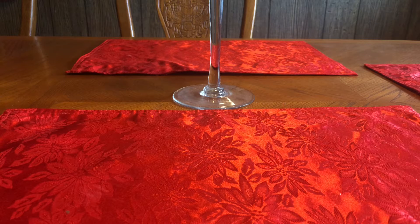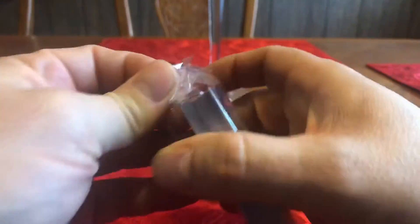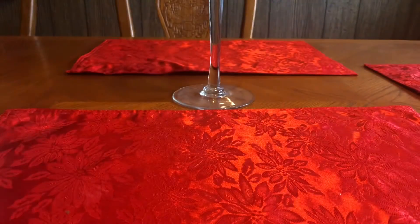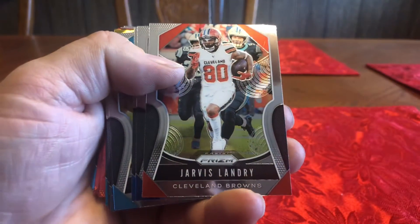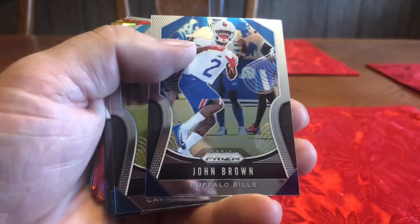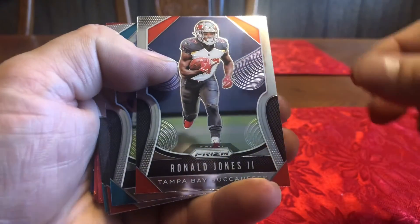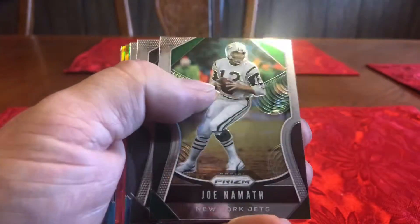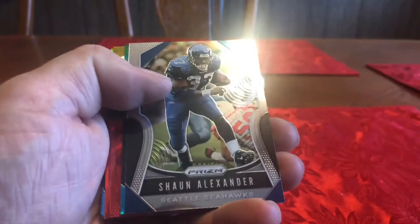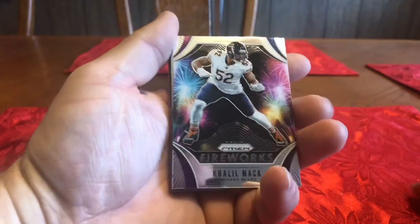We'll go ahead and do the red ice box first. See here you've got Sam Darnold, Landry, Sterling Shepard, John Brown, Luke Keekly, Kevin Byard, Randall Jones, Nick Foles, Pat Mahomes, Joe Namath, Tyrell Williams, Sean Alexander.